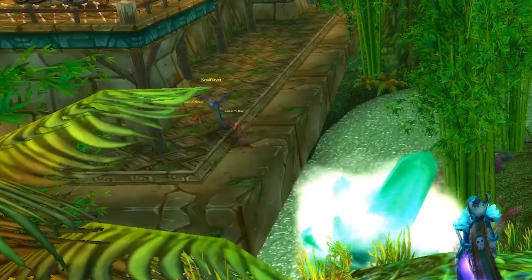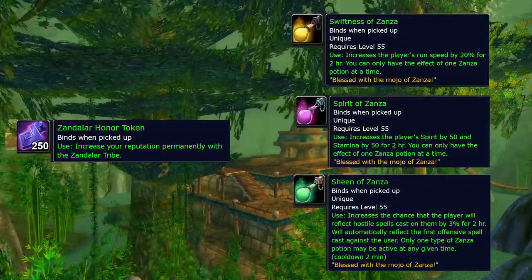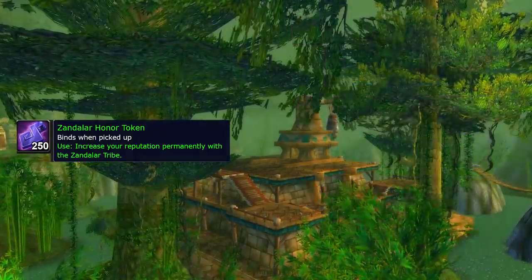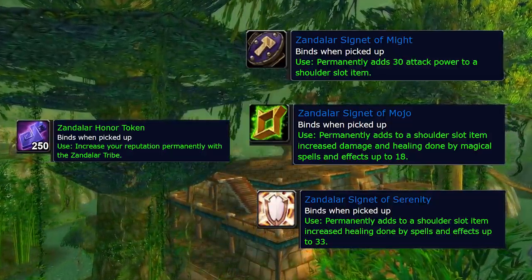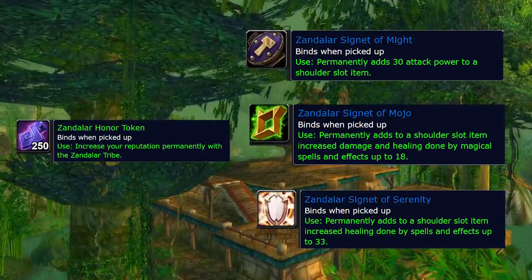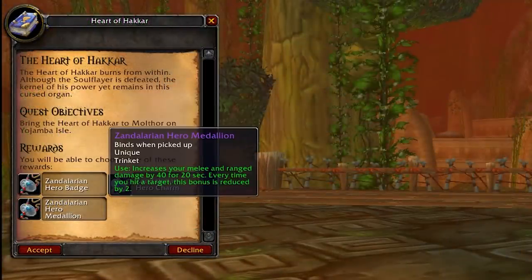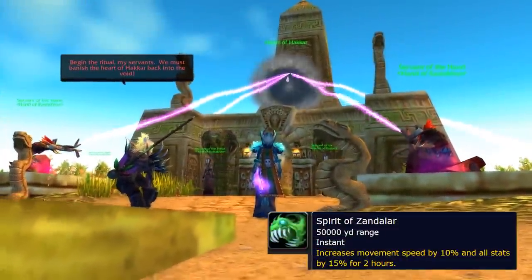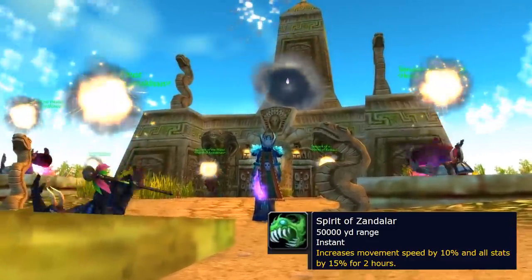Remember those Honor Tokens? One can be handed in at Revered in exchange for a buff item — the Spirit one is pretty great, giving 50 Spirit and Stamina which is a massive amount. The Honor Tokens are also needed for the shoulder enchants at Exalted: 15 of them, giving either 30 Attack Power, 18 Spell Power, or plus 30 Free Healing. This will be the best enchant you can get till late in Naxxramas, so save up those tokens when you're approaching Exalted. There is also the Heart of Hakkar, which works just like Onyxia or Nefarian's Head — 100% drop chance from Hakkar. One person can loot it and hand it in for a trinket and a zone-wide buff. Confirmed from PTR testing, the world buff from handing this in is zone-wide, called the Spirit of Zandalar: 10% speed and 15% stats for 2 hours — a nice addition to your world buff shopping list.